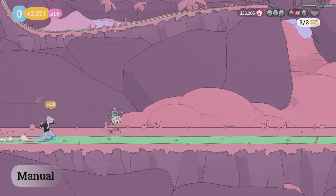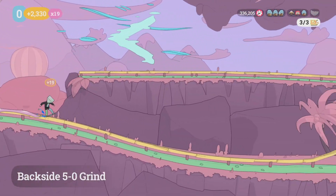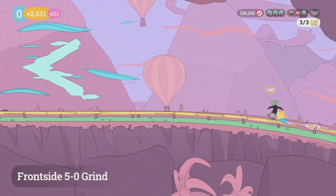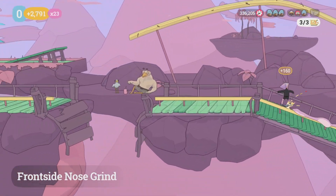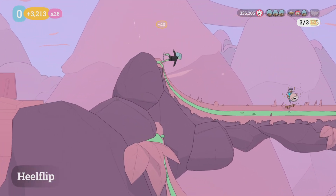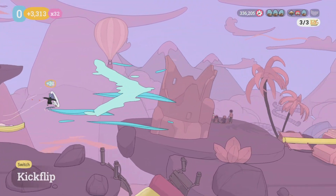I would recommend going for the little one on your first loop so you have a much bigger target for your second loop, but do it however you want. Because you cannot fall in this level, you have to do it all in one go — not necessarily one combo, but just all in one go. Right here you're going to go in and jump off this rail a little early so you can catch that tiny rail and get across.